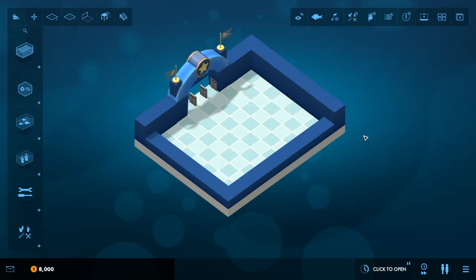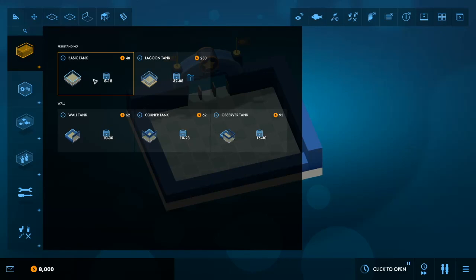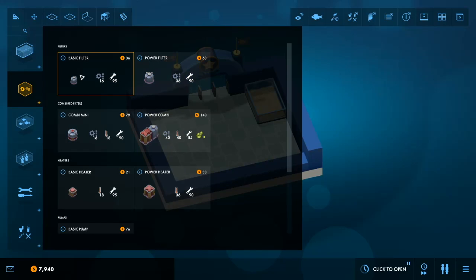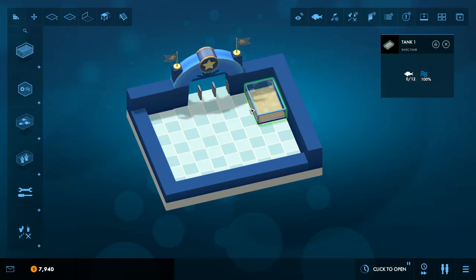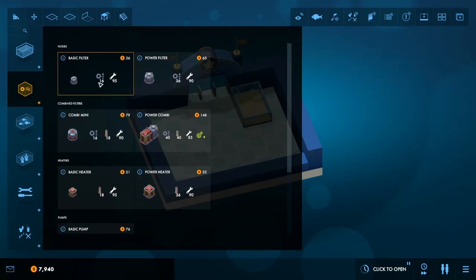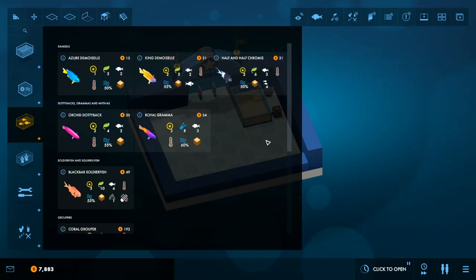Just bear with me. Alright, so let's have a look. Here we are, here is the building. Let's start with a basic tank. Now, I think last time I did this, people were telling me, oh, with filters I could do one on the side of the wall. People are saying you can hide them - no, you can't hide them. Let's put a basic filter, and we need a basic heater.